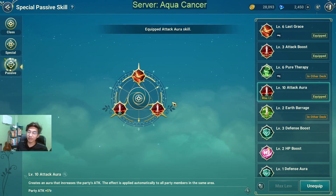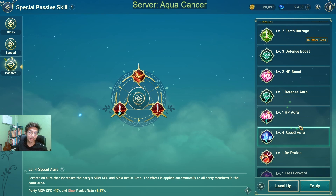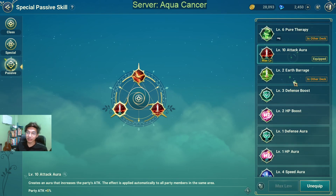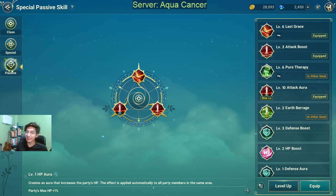I actually don't need any more attack auras in my team. It's best that you coordinate with your party members what kinds of auras you're going to take into battles. This is going to come in especially clutch in field boss hunts, kingdom dungeons, kingdom defense, and reliquars. So keep in mind you have to set up the auras depending on what your party members have, to maximize the passive skill slots for each and every one of your party members.